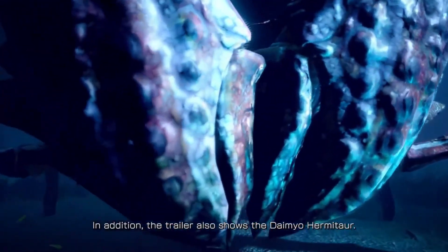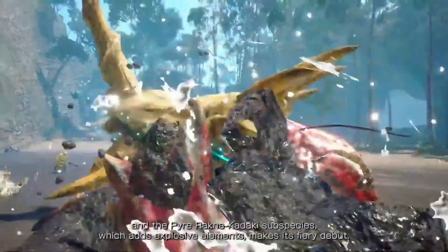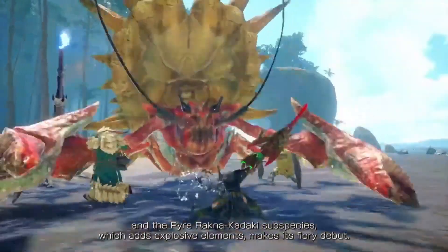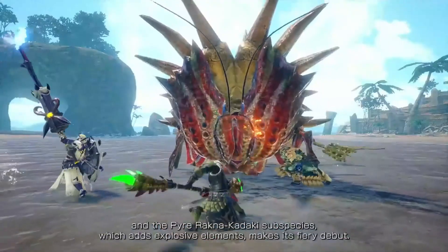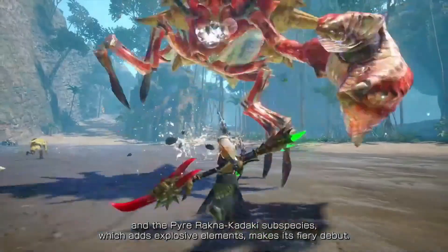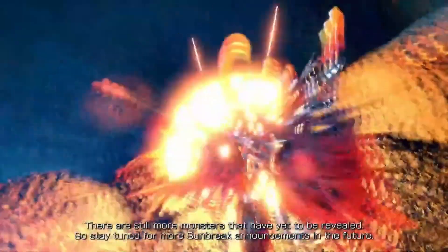First seen in Monster Hunter 2, the Daimyo Hermitaur is a large Carapaceon that typically lives in coastal areas and sandy soil, like the desert. They use their massive claws to guard against enemy attacks, can also shoot water beams, and also use the shell on their back as a means of protection and attacking.